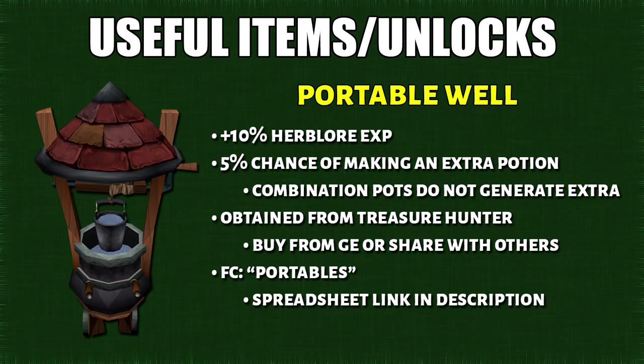The next item we have are portable wells. When you mix a potion near one, you'll get 10% more Herblore XP plus a 5% chance of generating an extra potion. Although it's a treasure hunter item, you can buy it from the GE or share it with others. The FC for sharing this is Portables. I'll leave the live spreadsheet link in the description.